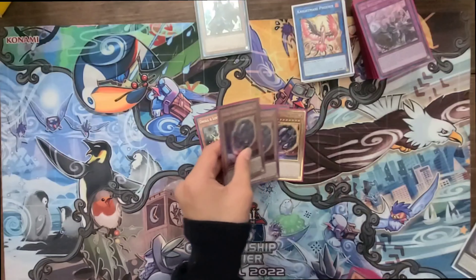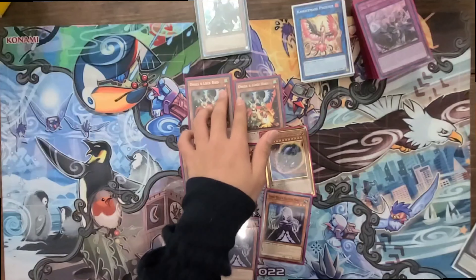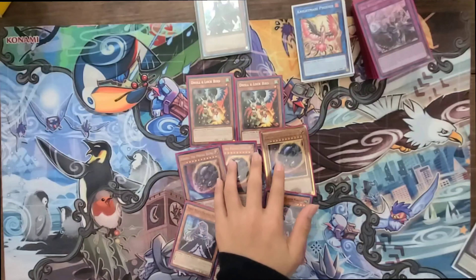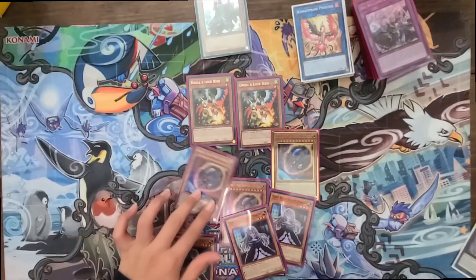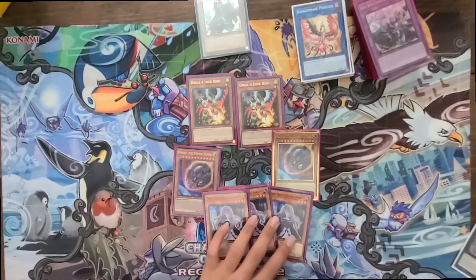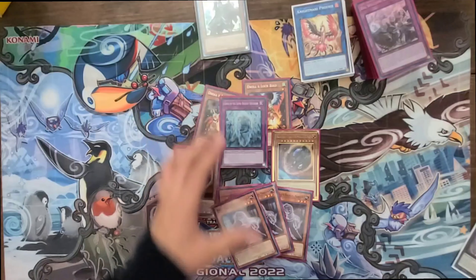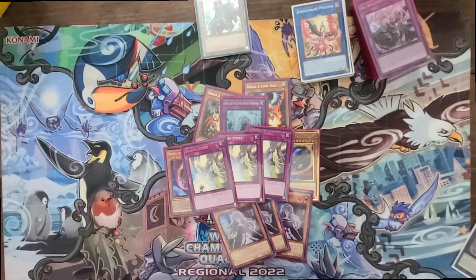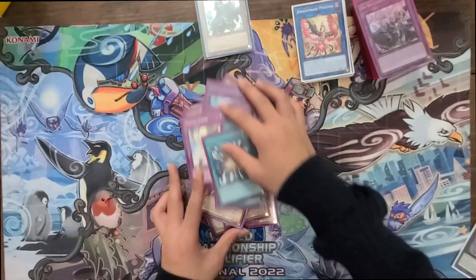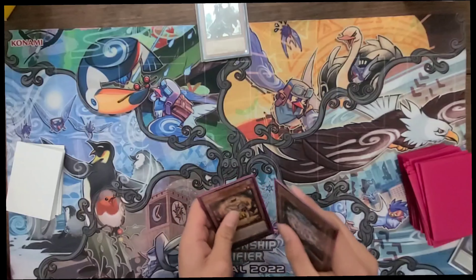Two Droll, three Nibiru, three Ghost Spell — these are for Floowandereeze or similar decks. Nibiru is for heavy combo decks. Ghost Spell is even good in the mirror match because you can Ghost Spell the Big Welcome. One Ancient Dragon — this card is really good. Three Strike — if I know what I'm going against I might take out some of the floodgates for it. Three Super Poly — pretty standard.